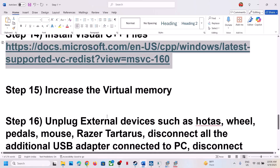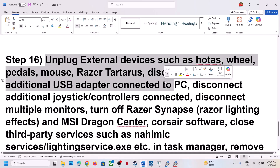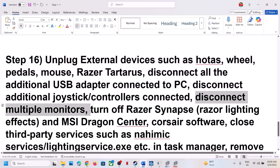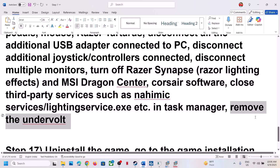The next step is to unplug all external devices from the computer — disconnect any HOTAS wheels, pedals, USB adapters, extra controllers, or additional monitors, and try launching the game on a single monitor. Close all third-party services or applications running in the background. If you have undervolted the computer, remove the undervolt and then launch the game.